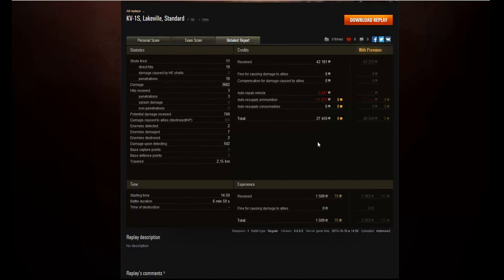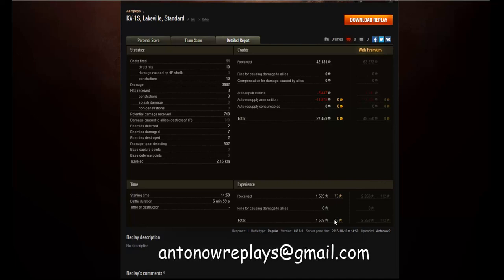One major drawback of the KV-1S is that its ammunition is very expensive - it fires the most expensive ammunition at tier 6, along with stuff like the SU-100, which uses basically the same gun as a tank destroyer. So you lose quite a lot of credits when you fire a lot of shots. Anyway, I hope you enjoyed this game - I definitely did. Big thank you to Callum, you are the first subscriber to be featured on my channel. Remember to submit your replays to Antonovreplays at gmail.com - thanks a lot for watching and I'll see you in one of my next videos.